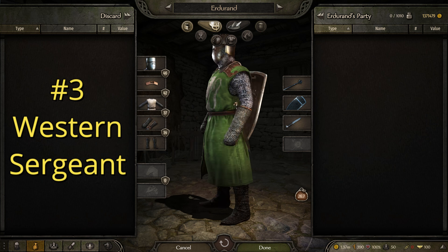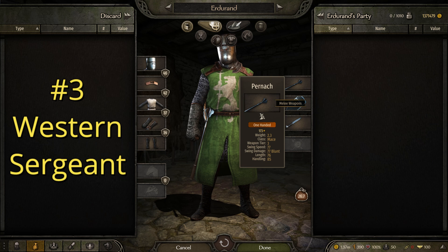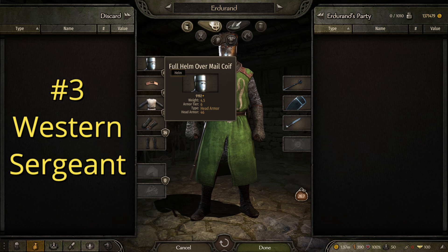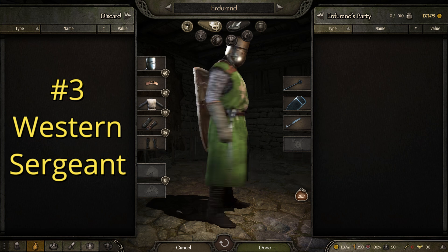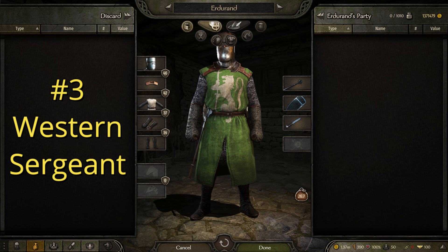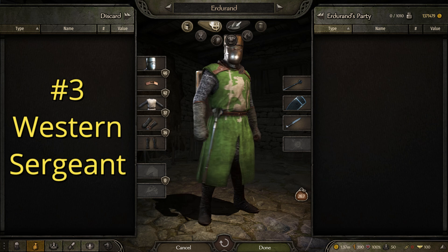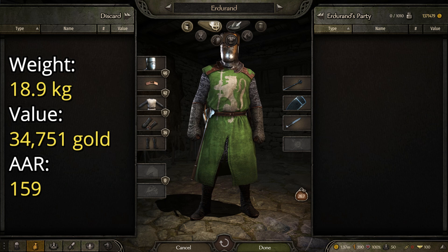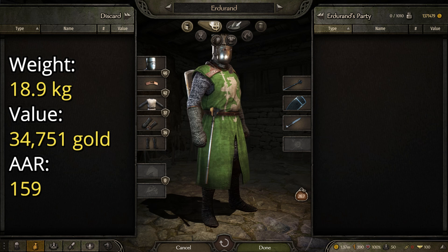For the next one we have the Western Sergeant. As you can see, this one is very similar to the last but basically just an upgrade in every regard. This one is equipped with very similar weaponry — the pernatch and the Vlandian dagger — but gets an upgraded shield to the wide heater shield. This suit is made up of the full helm over mail coif, the bolted leather strips, the white tabard over mail, which is a heraldic tabard whose color should match yours, with the Vlandian royal crest, the mail mittens, and the mail chosses. This is designed to be your veteran soldier, commander of a unit maybe, or household guard. This one has a weight of 18.9 kilograms, a value of 34,751 gold, and an AAR of 159, making it a very respectable and attractive suit of armor.